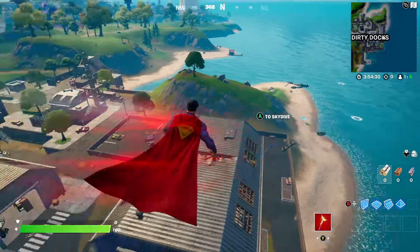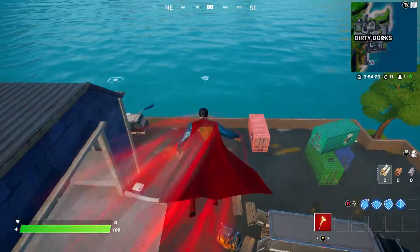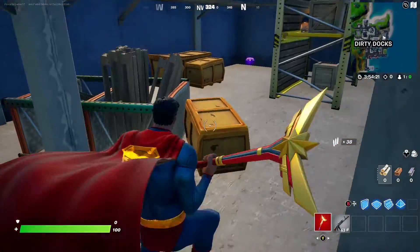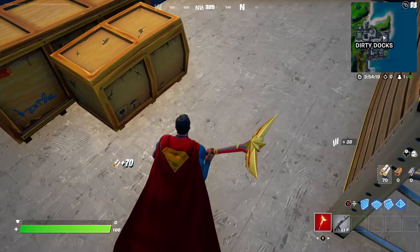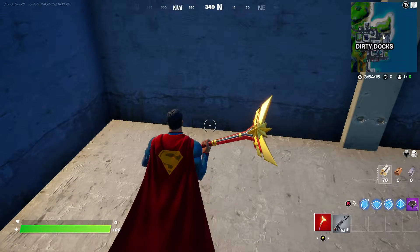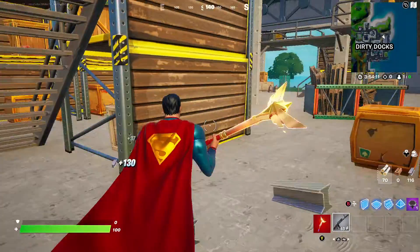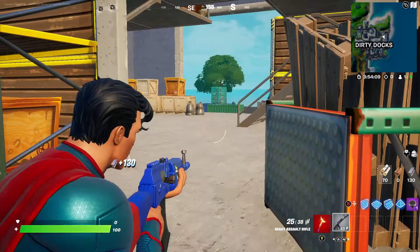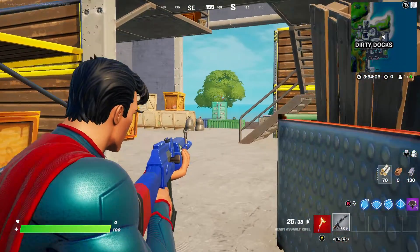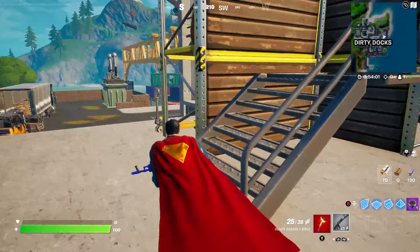It's pretty cool. The thing that sucks, though, is that you can only use it with Superman — you can't use it with any other skin. And yeah, the pickaxe matches pretty nicely. It has all the colors: red, blue, and gold. And then the wrap looks okay. The blue is definitely pretty off, but it still looks pretty cool.